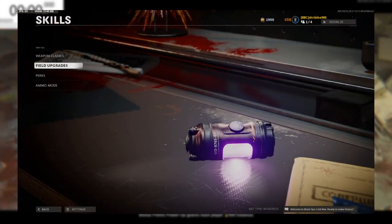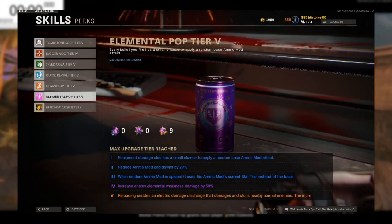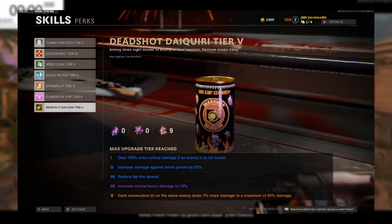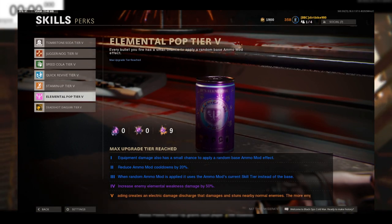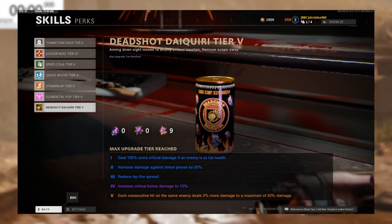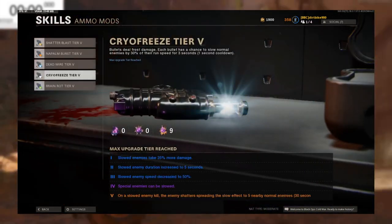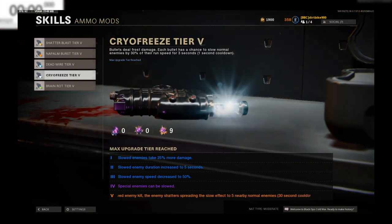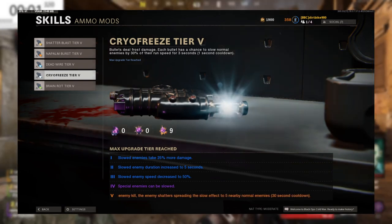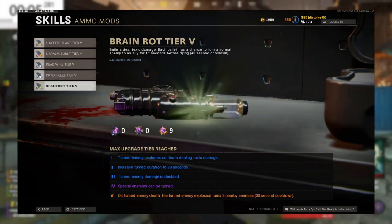On skills, nothing is really mandatory — the more you have the easier it's going to be. The two main perks we're going to be relying on are Deadshot and Elemental Pop, so get those upgraded to the highest first. For the ammo mod, if you don't have any upgraded, work on cryo freeze because that's the only one we're using — it's the only one that lets you get headshots without killing the zombies around it when it goes off.